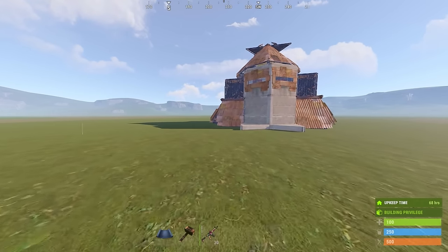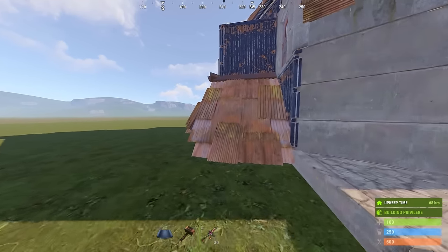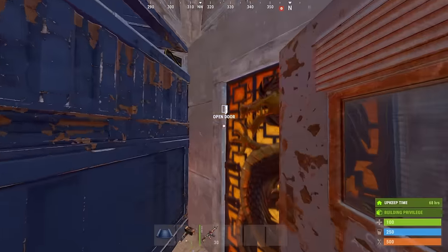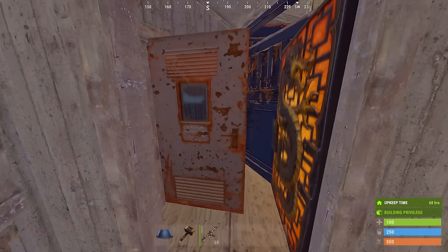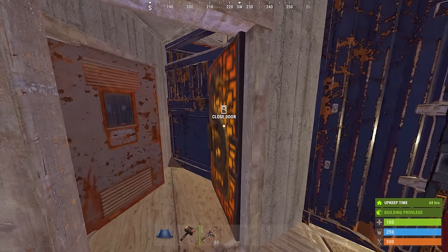Starting off the tour, you'll see that from the outside the base retains the same classic design, but is very different on the inside. Enter the base with a single door airlock, which will prevent anyone from going deep. And next to the entrance, we have great visibility of the outside.